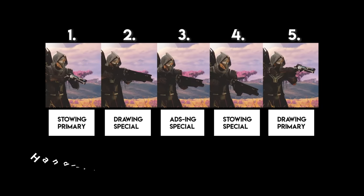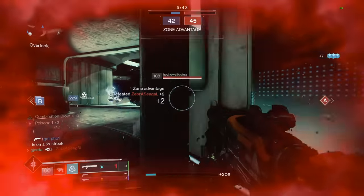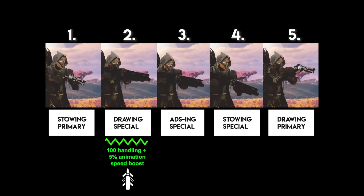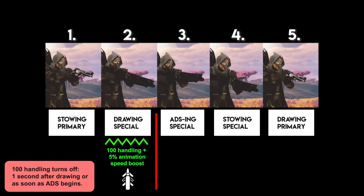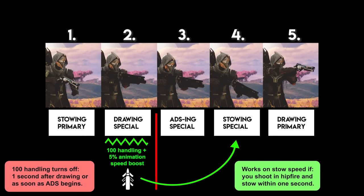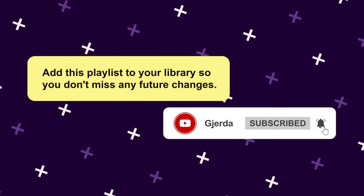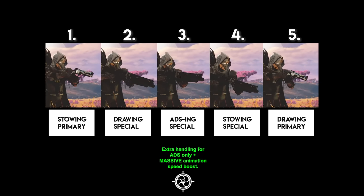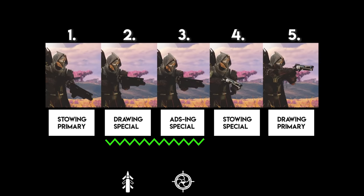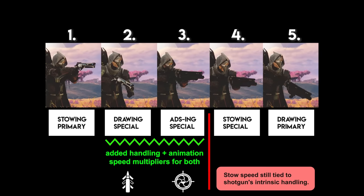Draw speed, ADS speed, and stow speed are three different actions that can all change based on various things. For example, the perk Quickdraw only affects the draw animation, making it equivalent to 100 handling, but it goes away as soon as you begin to ADS or one second after you draw your shotgun. Quickdraw will work on your stow speed if you shoot in hipfire and stow right after within that single second. As for Snapshot, it provides extra handling and an animation multiplier to your ADS speed, really speeding up the ADS, but it does not affect draw or stow speed. If you get Quickdraw and Snapshot on a shotgun, your draw and ADS speed will be blazingly fast, but your stow speed will be whatever your shotgun's base handling speed is.